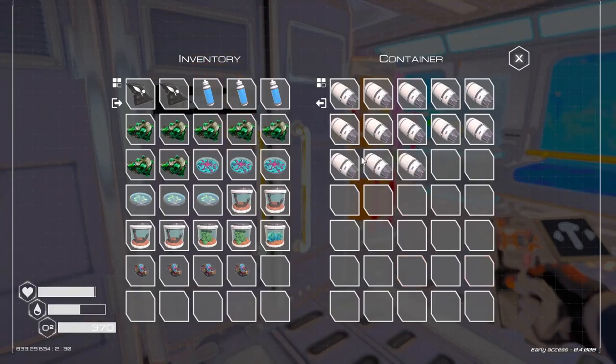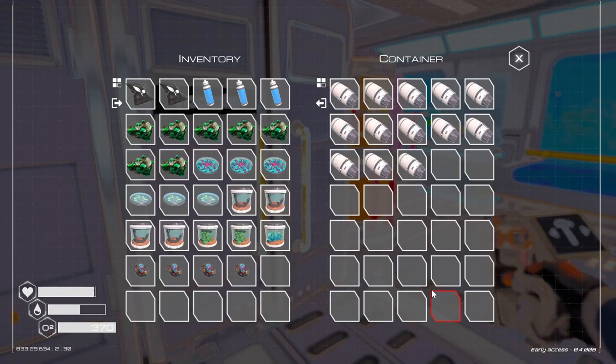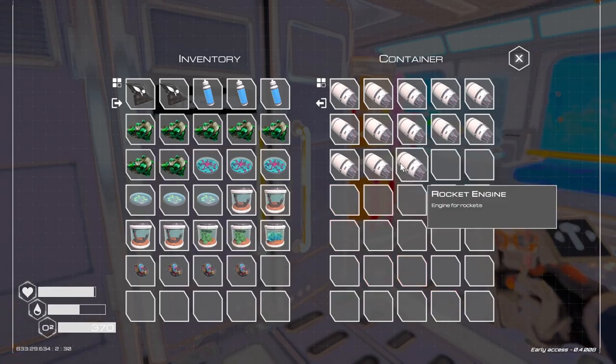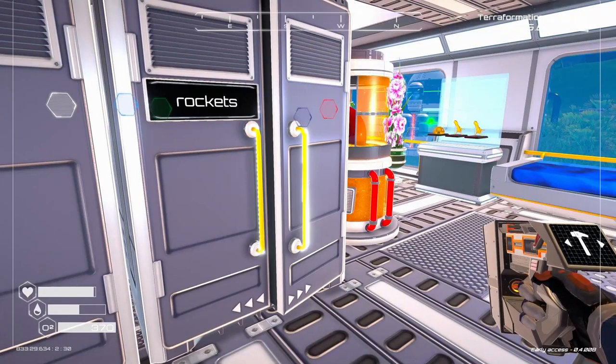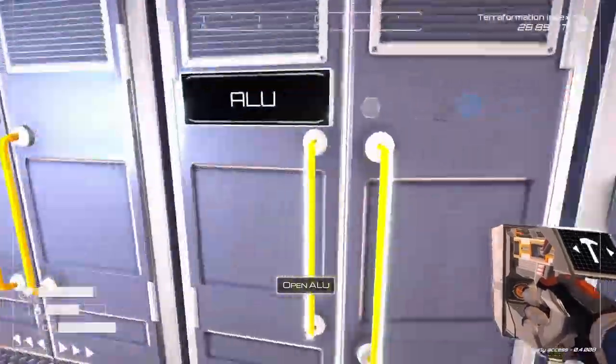Welcome back to PlanetCraft. I have been doing a ton of work off-camera, but I'm still quite a ways from getting the next level, so I'm going to launch a couple rockets here. We've got to grab a couple rockets. I've built a bunch of engines, as you can see, and I have a lot of stuff stored up.